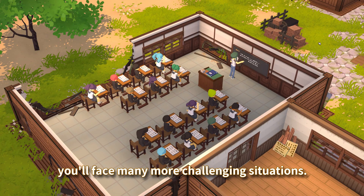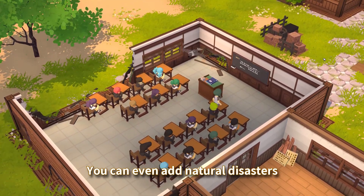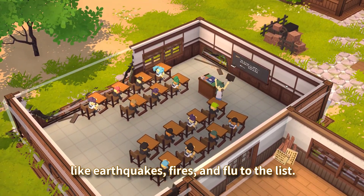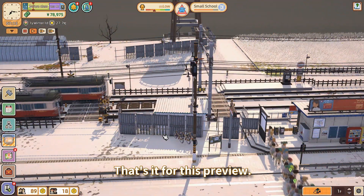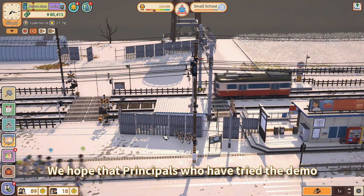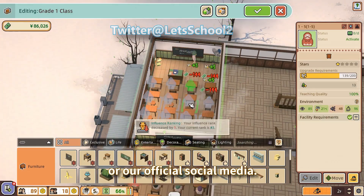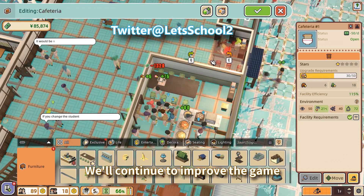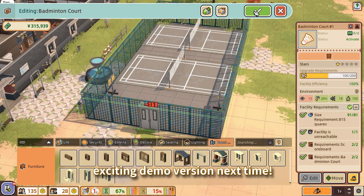Of course, as the principal, you'll face more challenging situations. You can even add natural disasters like earthquakes, fires, and flu to the list. Do you have the confidence to run your school well? That's all for the preview. We hope that the principals who have tried the demo will give us valuable suggestions through the Steam community or our official social media. We'll continue to improve the game and bring you even more exciting demo versions next time.